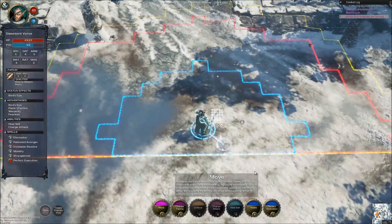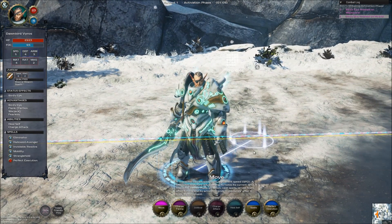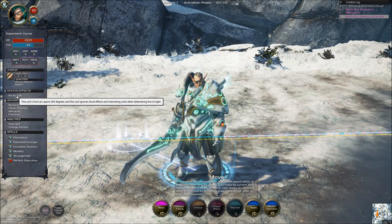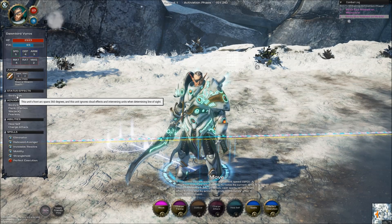Alright, now we got Vairos. So all he's got is just a big sword right there. It's got magical weapon and reach. He's got bird's eye - this unit's front arc expands to 360 degrees, and the unit ignores cloud effects and intervening units when determining line of sight. That's pretty cool.